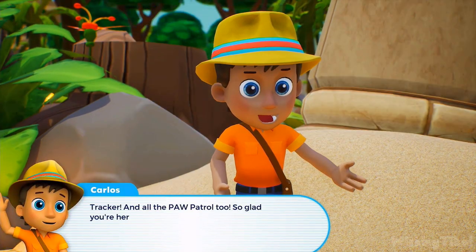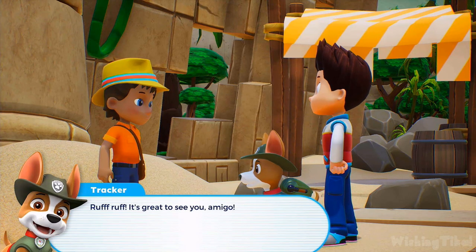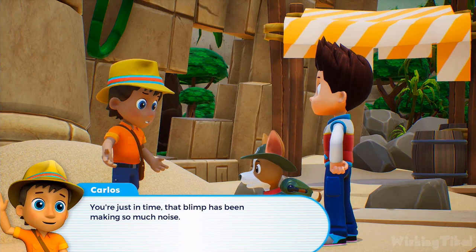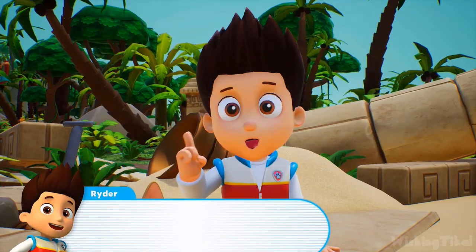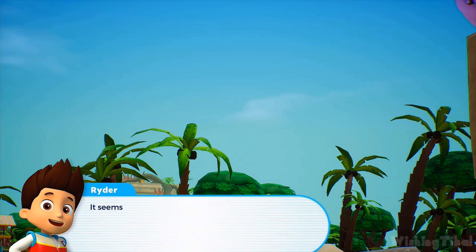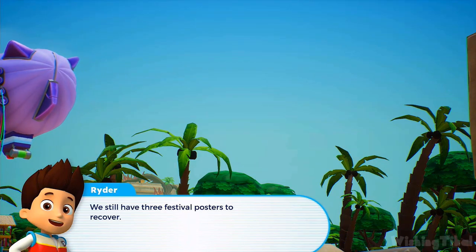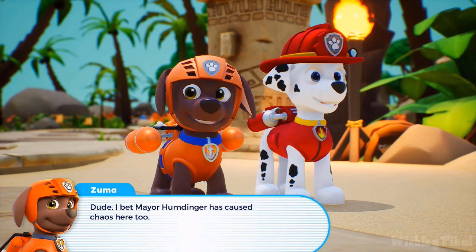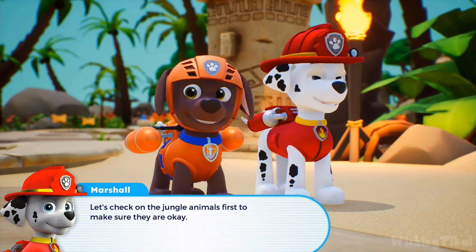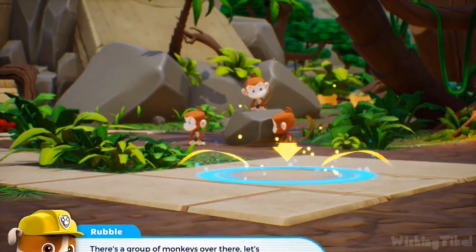Tracker! And all the PAW Patrol too — so glad you're here! It's great to see you, amigo. You're just in time — that blimp has been making so much noise. Happy to help, Carlos! Let's find where Mayor Humdinger is hiding. His blimp is patrolling the area and we still have three festival posters to recover. I bet Mayor Humdinger has caused chaos here too. Let's check on the jungle animals first to make sure they're okay. There's a group of monkeys over there — let's go check it out. Let's roll!